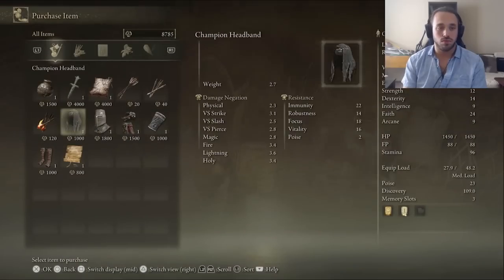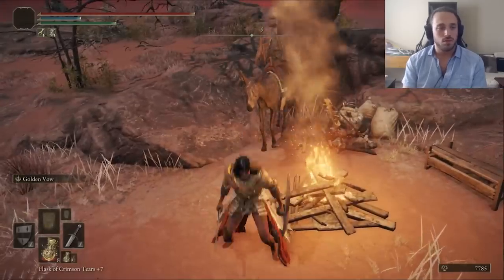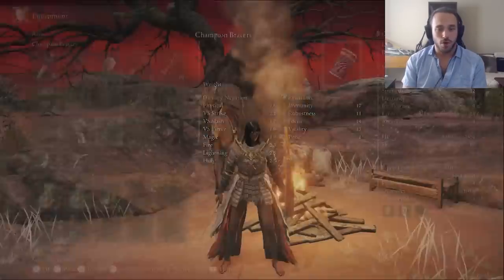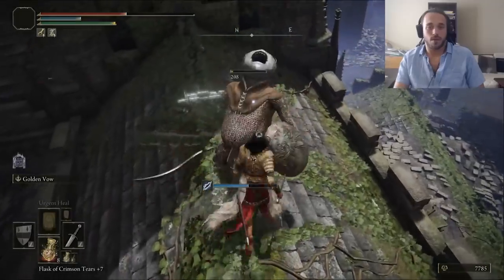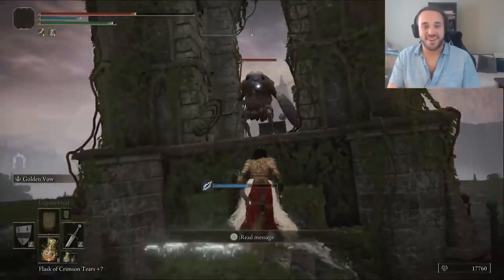For the bracers, I bought the Champion Bracers from the Merchant in Kaelid. If only they sold more armor — every piece of armor should be purchasable in the overworld somewhere. Farming sucks. So let's farm again. This time we're back with the Albernerics — there are three that can drop the shield and a fourth one nearby. That's kind of a pain in the ass. After about 20 minutes, we've killed 66 Albernerics.